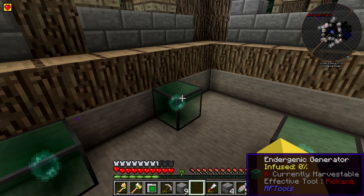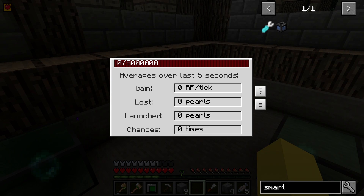The more exact you are, the better power generation you'll get. If you open these up, they have a great UI — able to store up to 5 million RF, and it gives you the gain in RF per tick on average over the last 5 seconds. This is going to be 40.96 for us on all of these. It'll tell you how many pearls have been lost, how many have been launched, and the number of chances — so if something's going wrong you can look in these and troubleshoot.